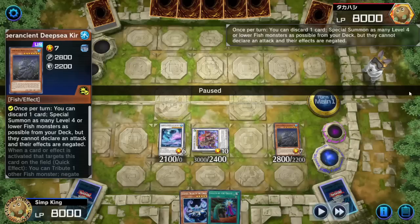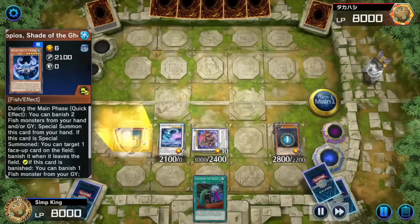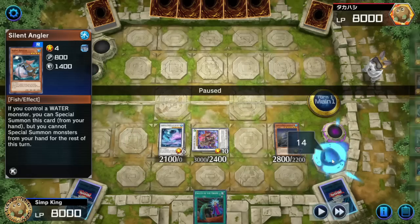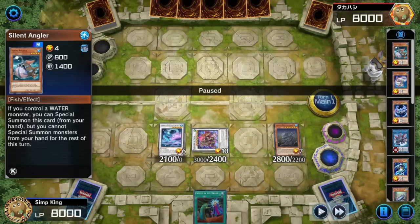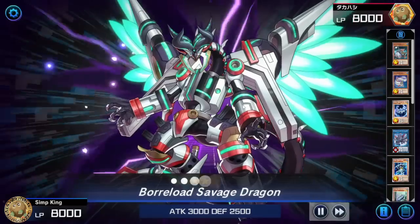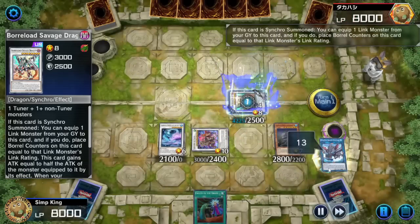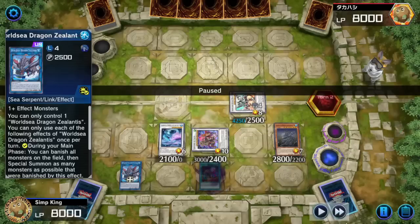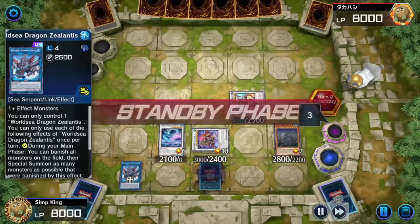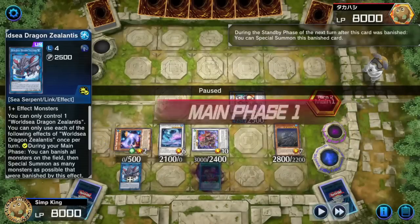We don't want Zealannis anymore — he's done his job. Let's pop him with Baran, get him in the graveyard. He got reset — he's not once per turn, he got exiled and brought back to the field. We discard the Snopios and do it again. This time we get our one copy of Royal Swamp Eel and any level 4, then synchro into Boralode. Now we got Boralode with four Boral counters, because of that World Sea Dragon. We set whatever our last card is in hand.